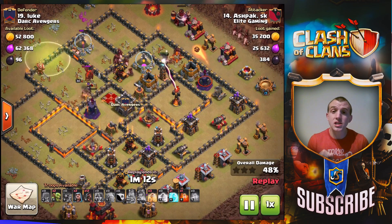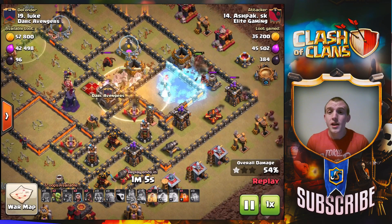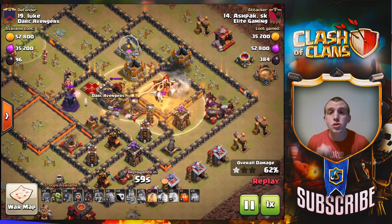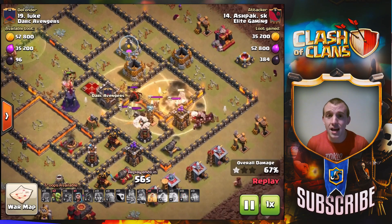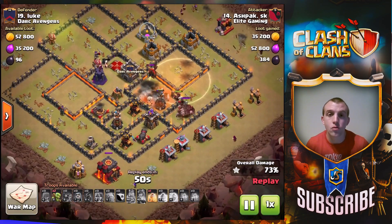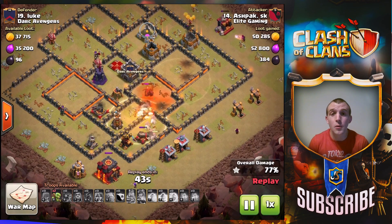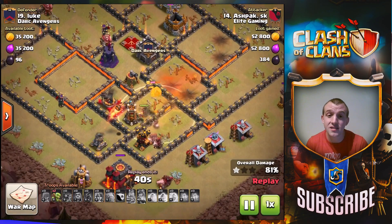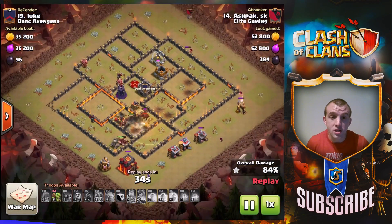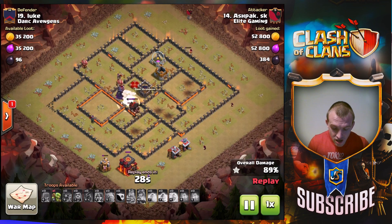Nine times out of ten you need to try and directly target that second Inferno Tower, so try to get the first one down as we did in this one. Nice use of the freeze spell so that the heals can be used effectively on the Hog Riders — they're on top of that Inferno Tower by the time the freeze comes out, and then we have that heal spell pre-placed ready to boost them back up. Sometimes it might be appropriate to use a rage spell; in this case it was the freeze spell, very nicely used because the Hog Riders got onto it very effectively.